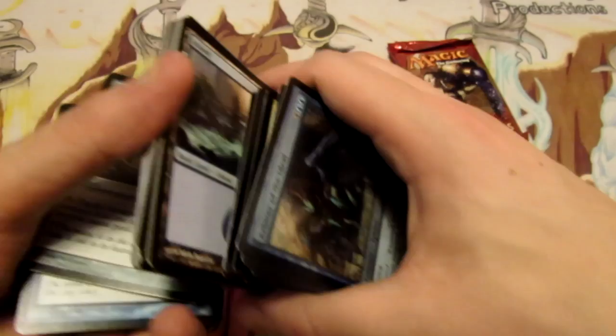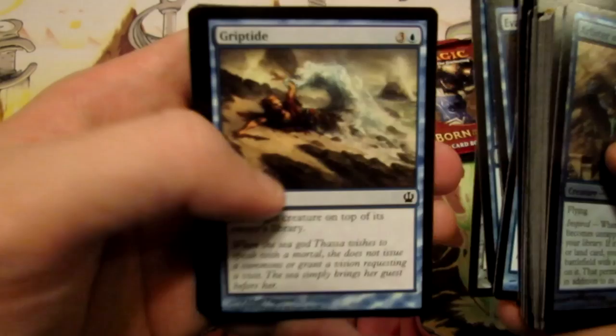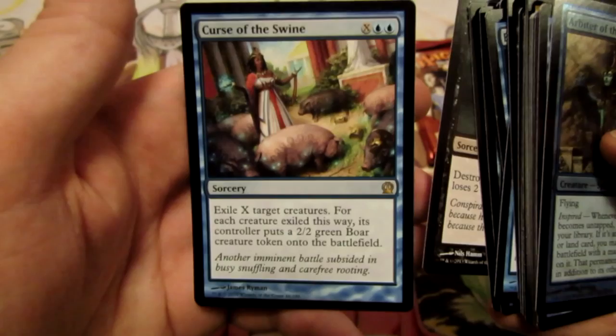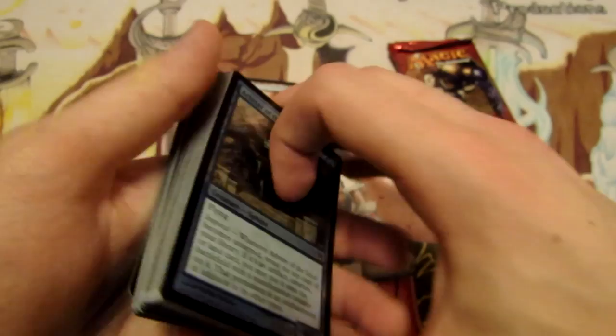Every time I do these intro packs I have a little spiel about how many lands you should be playing. We have Springleaf Drum, Evanescent Intellect — two of those — Retraction Helix, two Sirensong Liar, Griptide, Oracle's Insights, Thassa's Bounty, Sip of Hemlock, and Curse of the Swine — that's our other rare. It's a removal spell where we exile X creatures and replace them with 2/2 green boar tokens for X mana and double blue. Pretty sweet.